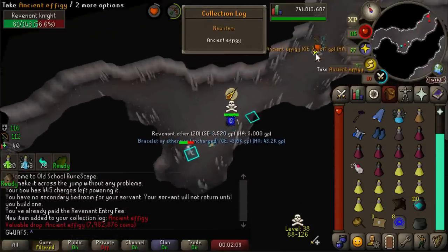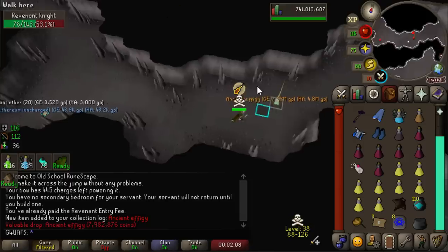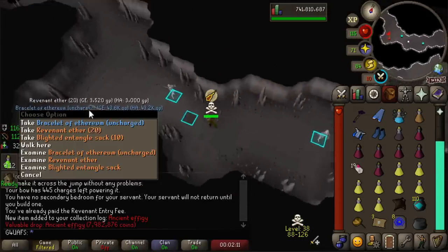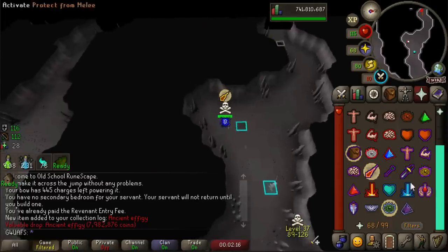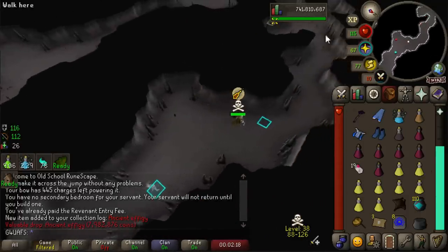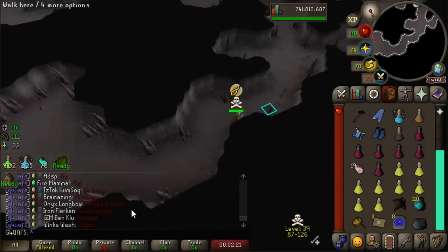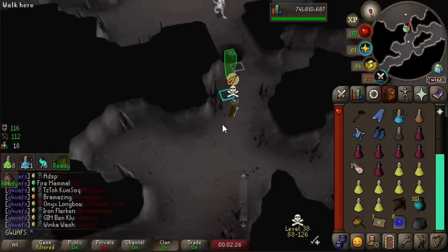We actually just got an Ancient Effigy - 8 million gold! New collection log slot and 8 mil. I'm so happy, I knew I had a good feeling about this task. I don't even think these are affected by the drop rate increase from being on task, so this was just pure RNG baby. Finally, a collection log slot from Revs - I'm pretty sure it has actually been over a year since I got a log slot here.